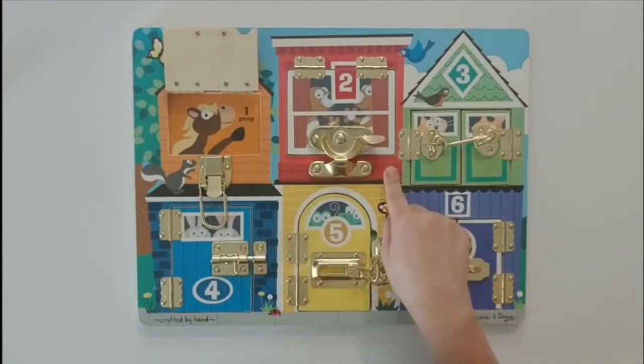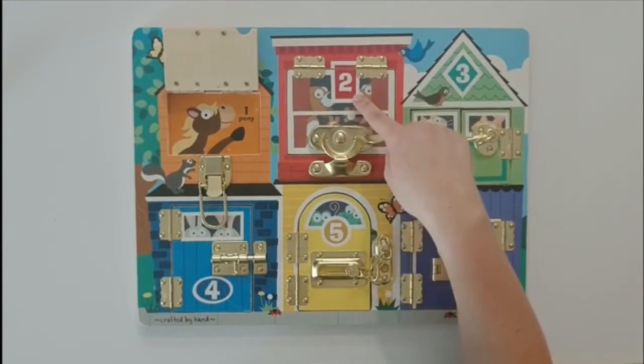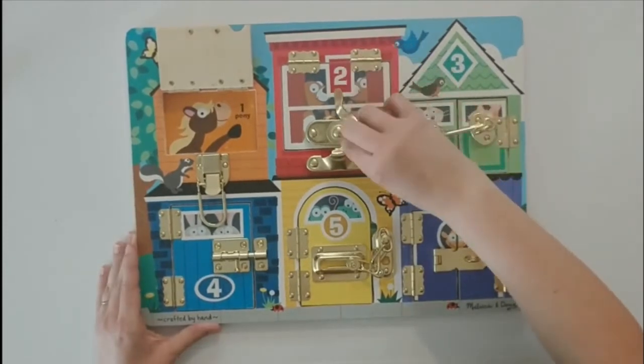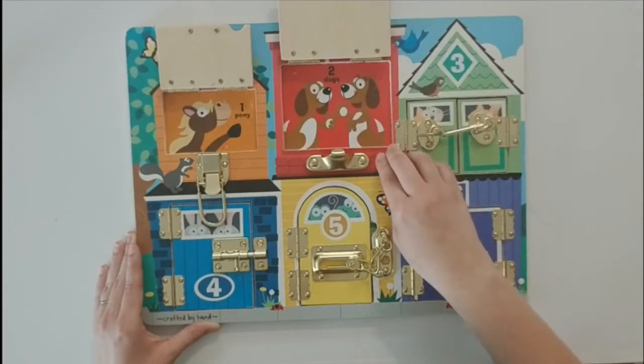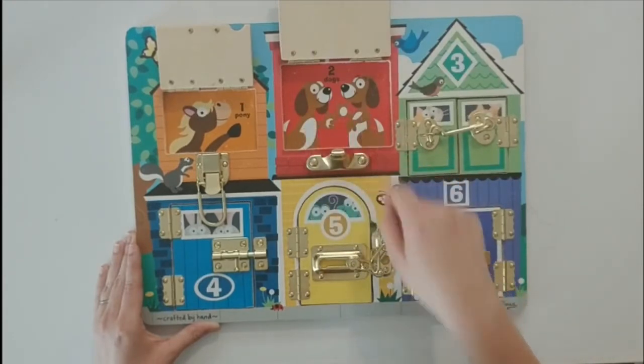Let's go to the second house, which is red. It has a number two on it. It has doggies! Let's count them. One dog, two dogs. Woof woof!